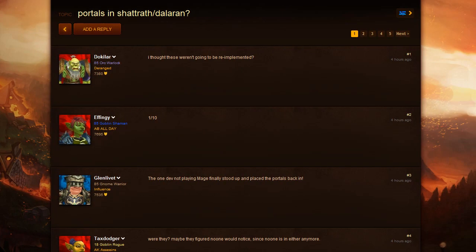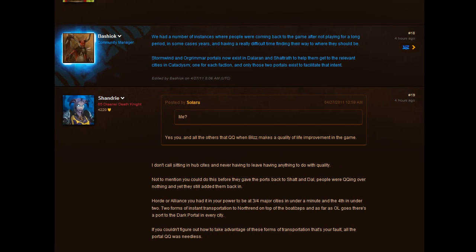It looks like the portals are back in Shattrath and Dalaran, and Bashiok explains why — apparently because people were logging in after a long time away and having a really difficult time finding their way back. Well, there's a really easy way to do that: there's the Dark Portal, which takes you to the Blasted Lands. And how do you get off Northrend? You get on a gryphon to the port and take either the boat or the zeppelin back to Azeroth. Seriously, people are so pampered these days — that is the lamest reason I have ever heard for putting those portals back in the game.